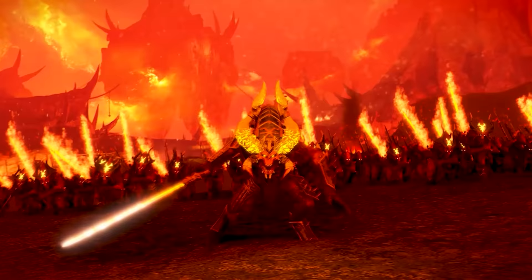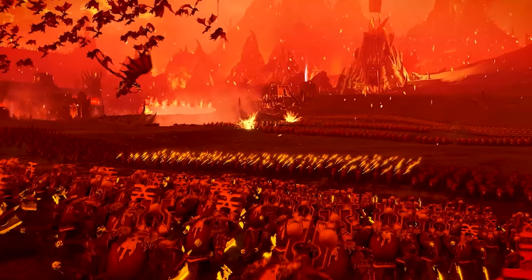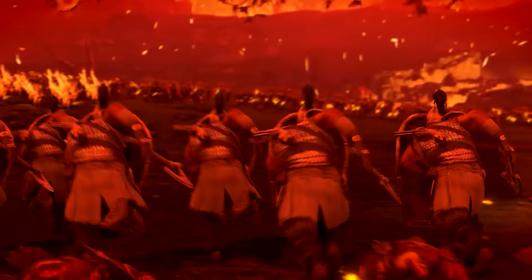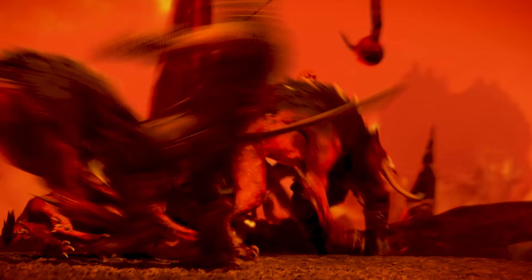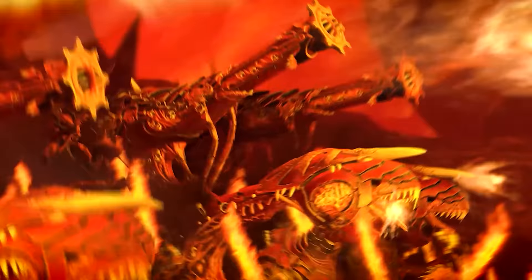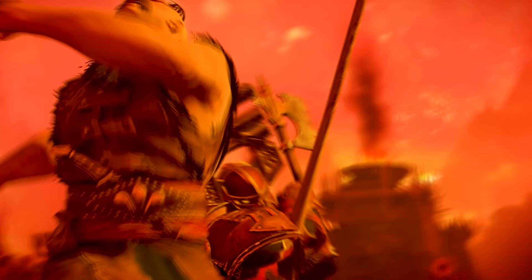For Khorne and Slaanesh, they're not really getting too much here other than better impact damage on their chariots. CA has kind of taken a wait-and-see approach for them, seeing how chariots work in general and how cav works after this patch. We'll probably have a better idea of where things are shaping up for both the Blood God and the Dark Prince, but I wouldn't mind seeing some price reductions for Minotaurs and Skullcrushers on the Khorne side — but it looks like we'll have to wait for the next patch.